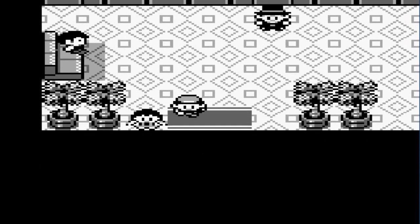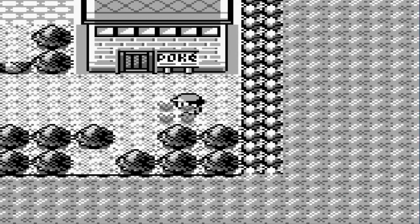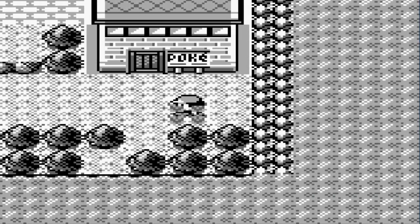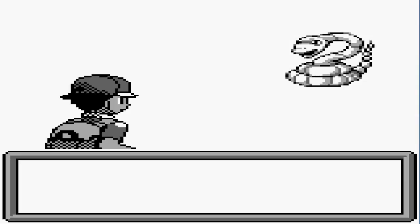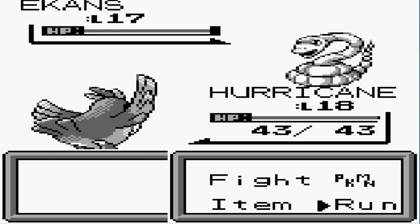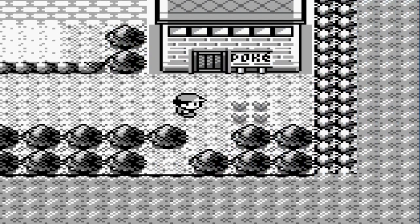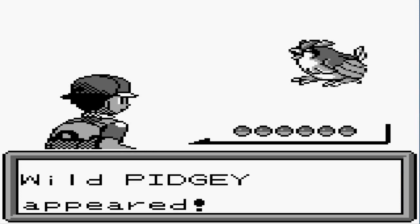We're gonna have a fun summer right here. Let's go back and forth and see if we can find this Hitmonlee — we do have the type advantage and we could use a little more oomph. That's not the Pokemon I want, so we're gonna use the speed button to not waste a lot of time.